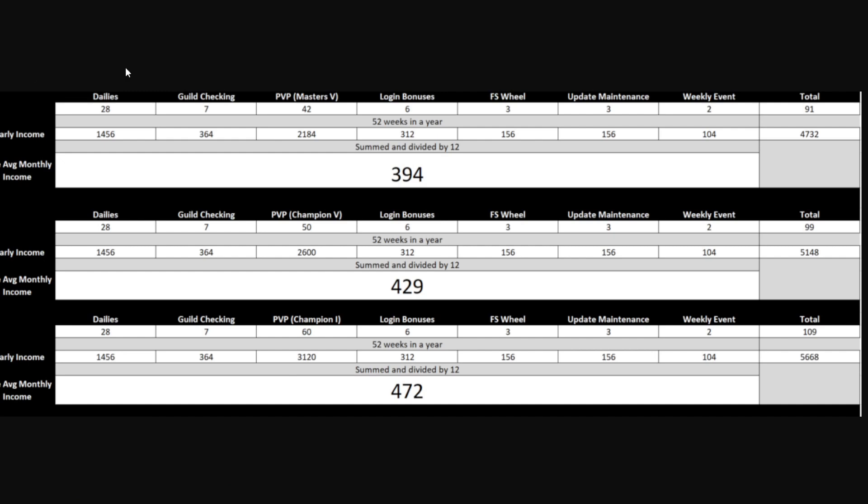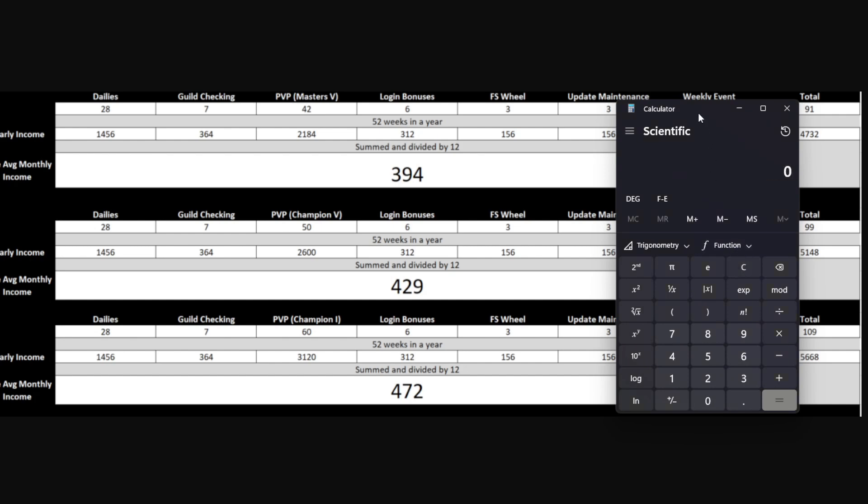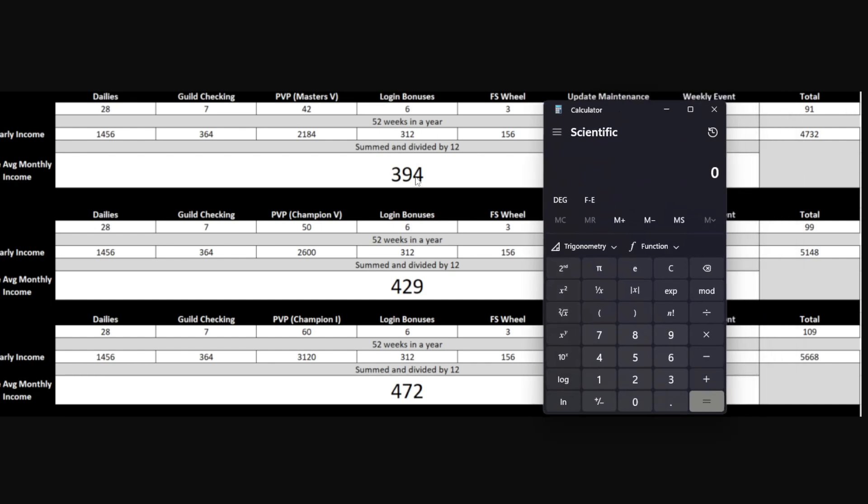There are a few things here that are gonna be wrong, so take this with a grain of salt when calculating your gems. What we're gonna do is start at zero gems — let's say you're starting today with exactly zero gems. I've opened up the calculator. Let's say you're in Masters 5, so you're gonna be getting 91 gems a week.